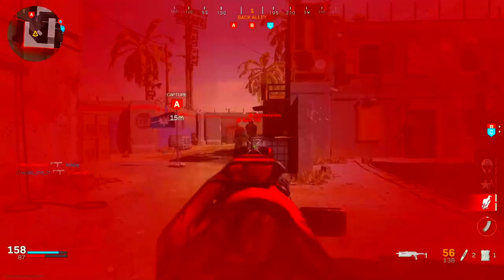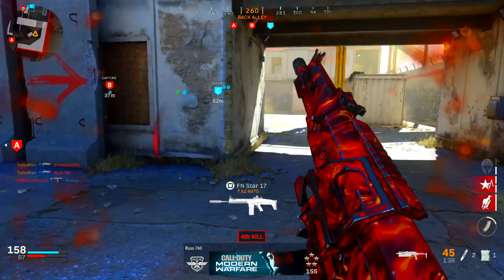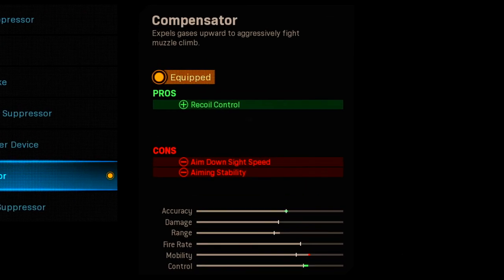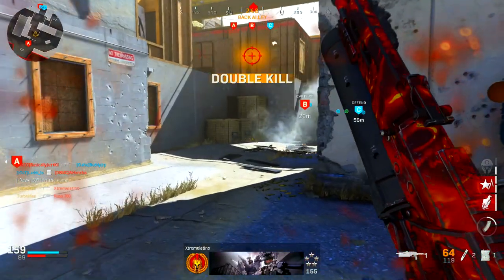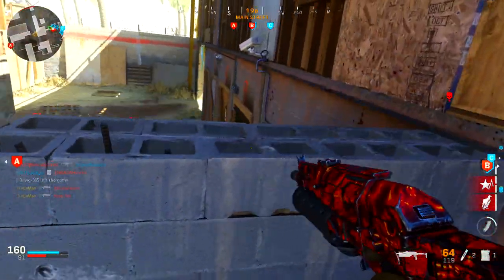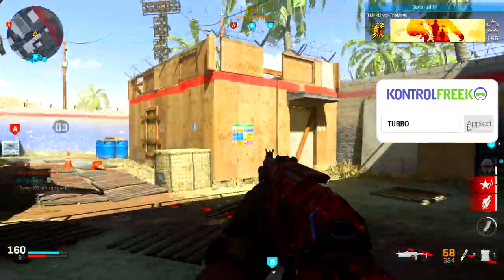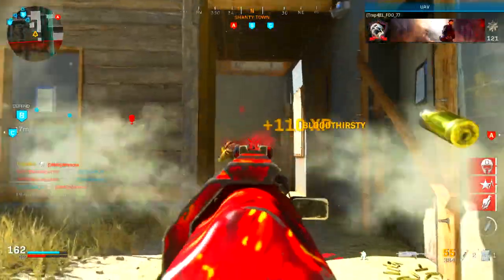The only issue I have with the Bison is that it has slight recoil when engaging at range. For the muzzle, I'm using the compensator — it expels gases upward to aggressively fight muzzle climb. The pro is recoil control, and the two cons are aim down sight speed and aiming stability, but other attachments totally negate that.